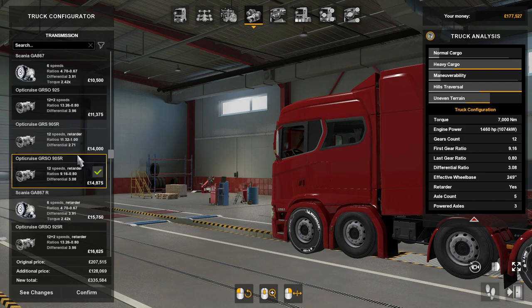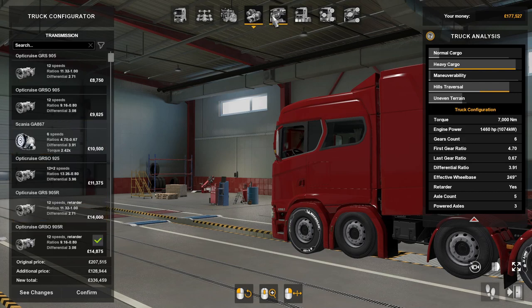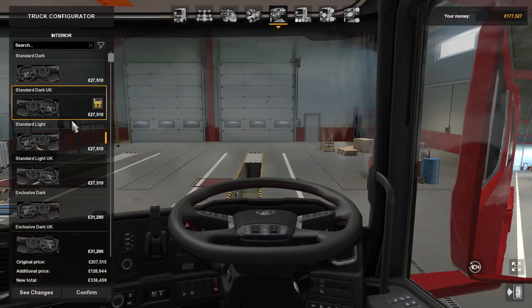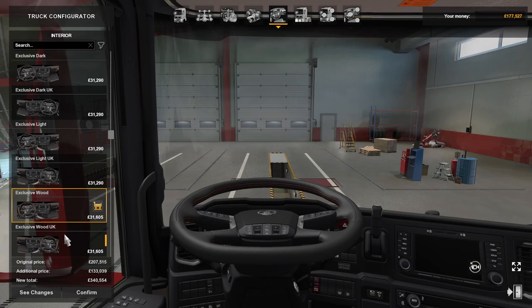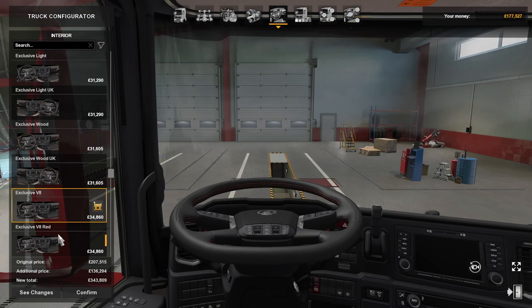Transmissions range from 6-speed all the way up to 12-plus-2, as you can see there's loads and loads. Interiors — there's quite a few as well: dark wood standard, dark wood UK, light, light UK, exclusive dark, exclusive UK, exclusive light, exclusive light UK, wood, wood UK — that's exclusive V8.